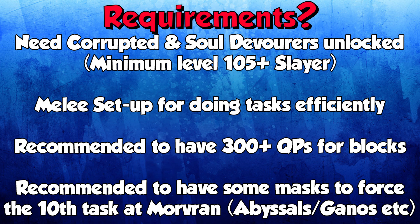The last thing I would recommend is to have some masks to force a 10th task at Mordran. The only time you don't use Summoner is every 10 tasks when you use Mordran for the extra points he provides. If you do a 10th task at Mordran you get 100 points; if you do it at Summoner you only get 60. That also gets multiplied at 50 and 100 tasks. So always do your 10th task at Mordran - if you can force abyssal demons, aodeormic beasts, air roots or anything like that with the masks, it's going to be a consistent nice easy task for a higher amount of Slayer points before going back to Summoner.